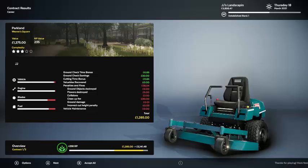Ground check — we got six dollars, thirty dollars for doing the ground check, eleven dollars and 65 cents for our cutting bonus. We had 38 dollars in fines for cleanup — that was a little bit of inexperience, 30 bucks, because I shot it into the flowers and into the walkway. Ground damage for turning too sharp at one point, incorrect cut height when I first started — three cents, one cent. Then collisions for three-fifty and destroyed five flowers, plus a little engine damage, vehicle damage, quite a bit of blade damage, and used up some fuel. We ended up gaining 1285.